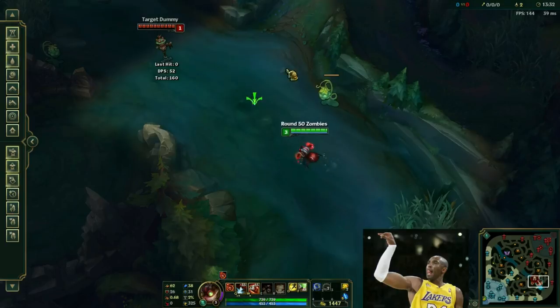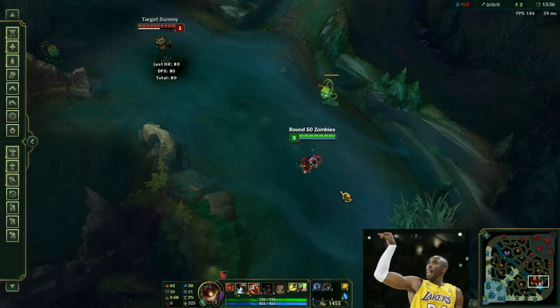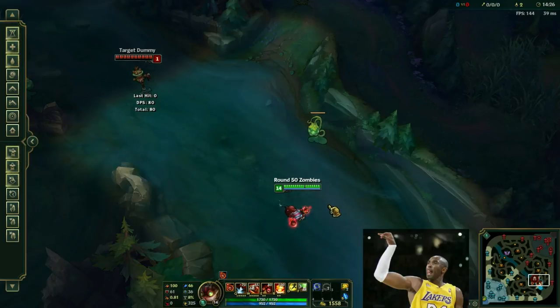Number five: Ziggs can Q-flash. Just press Q first and then flash, even if it's outside of the range.